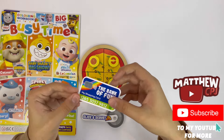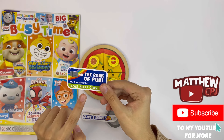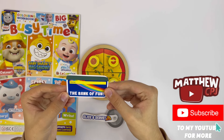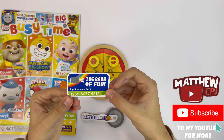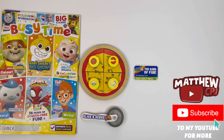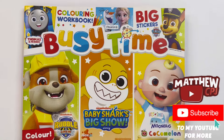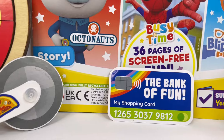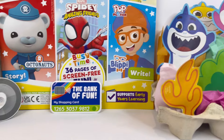And the last thing is the shopping card — the Bank of Fun, my shopping card. Put numbers here, and on the back here's where you have to write your name. And there's the pizza playset. So guys, I hope you enjoyed this video today. Please help me by pushing that subscribe button and subscribing to my channel. A massive thank you to the ones who have already subscribed. See you next time — bye!